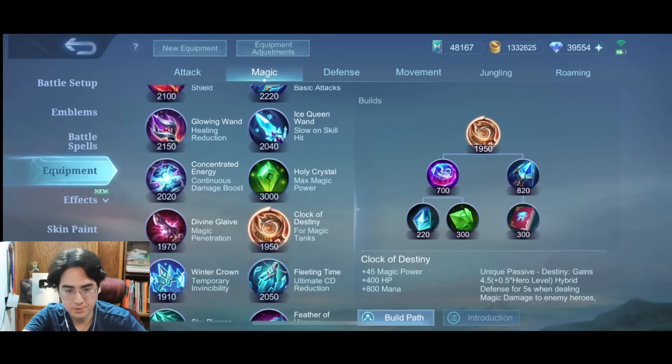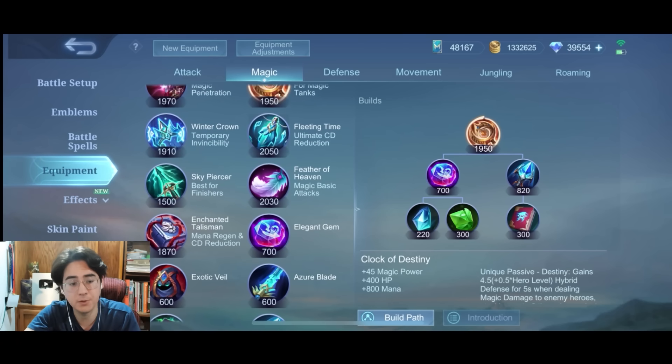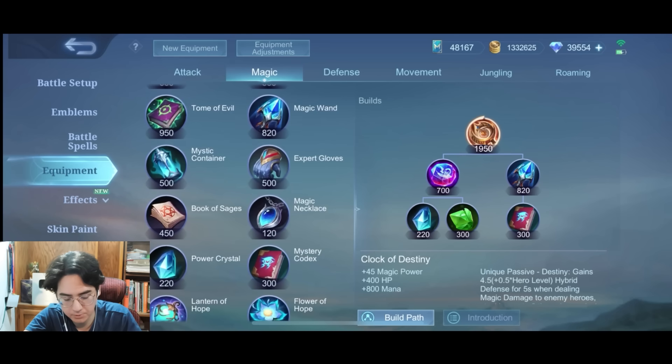Clock of Destiny — I've already explained it earlier in the video, but just to recap: it's a very niche item. I haven't tested it on mages, but I don't know how well it would do since it's based on skill damage, not auto damage. Are mages really meant to be tanky? I think Alice could be good with this — like a bruiser Alice build. I've seen some Cecilions build it and it definitely makes Cecilion a lot tankier. For mages themselves, it's more of a tanky mage item, which is what it's supposed to be — there's just not a lot of tanky mages, and it's not really optimal to build mages that way.